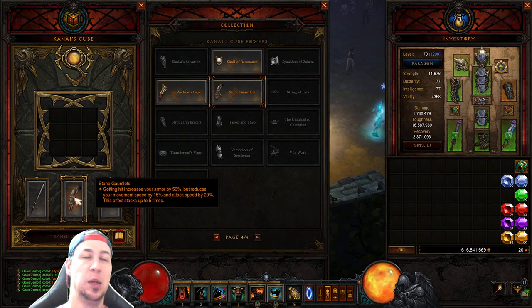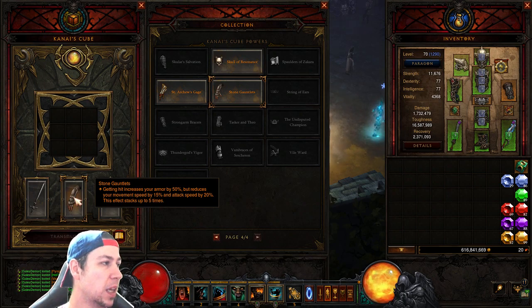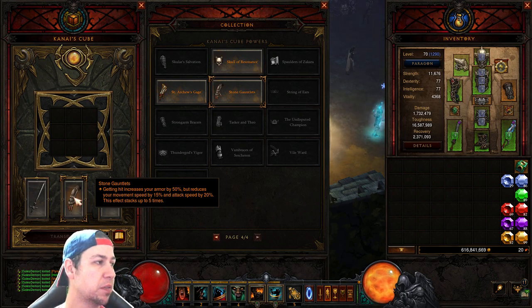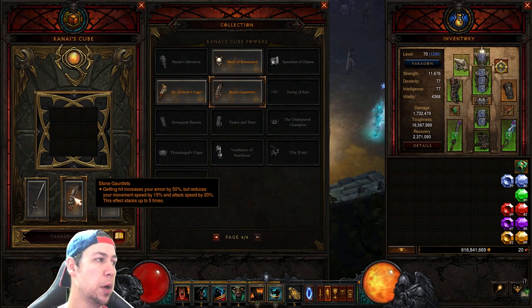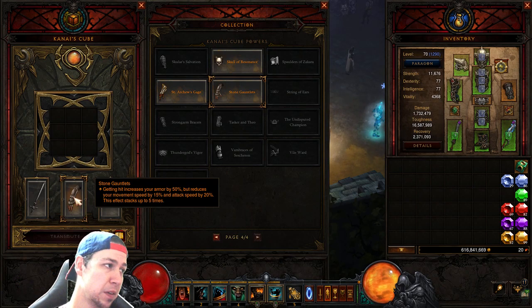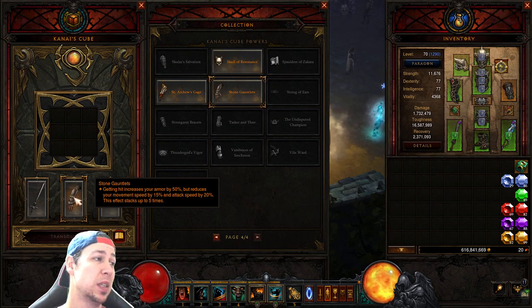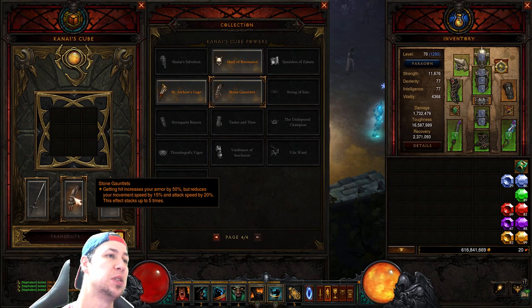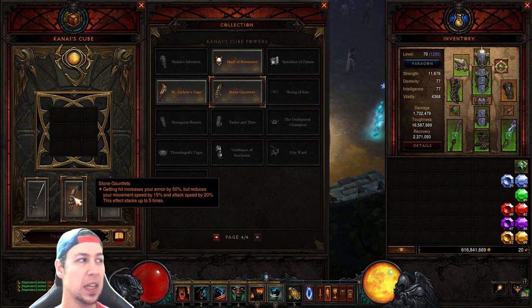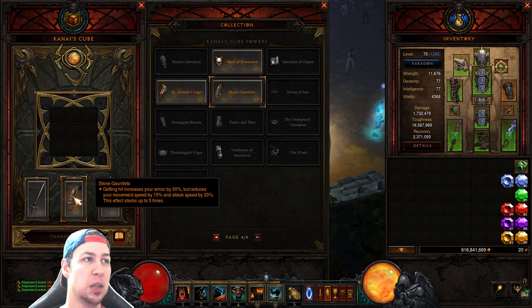A lot of people don't understand the game mechanic of the Stone Gauntlets, so let's read its secondary effect. Getting hit increases your armor by 50% but reduces your movement speed by 15% and attack speed by 20%. You can lose a lot of movement speed and attack speed, and they turn you to stone which will completely immobilize you.